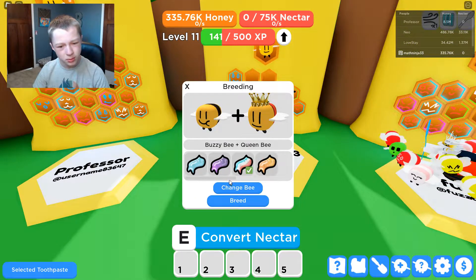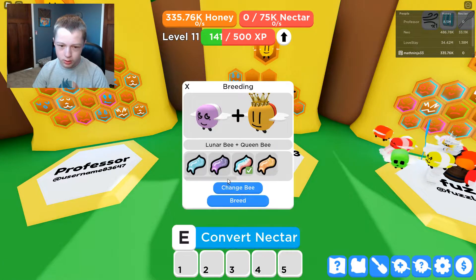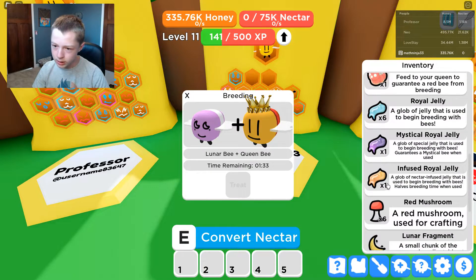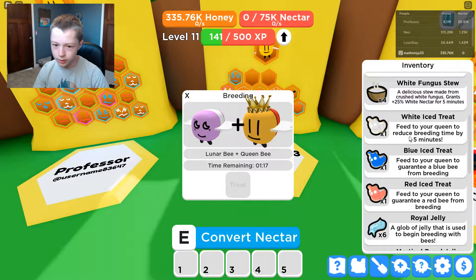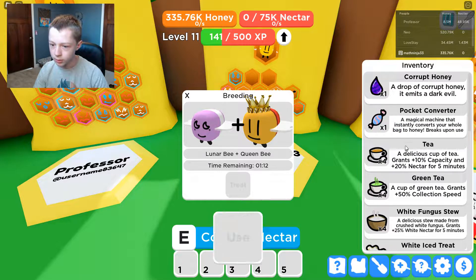Should we use some toothpaste? I think we should. I'm going to use it on the Lunar Bee and see what we get — oh, two minutes. I'm going to speed it up here. And can I use a potato? Yep, 'attribute to the best pig' — that's got to be from Technoblade, rest in peace. I can't drag it to the tree though. I'll just wait it out with a pocket converter.